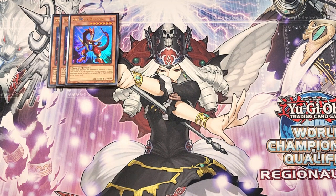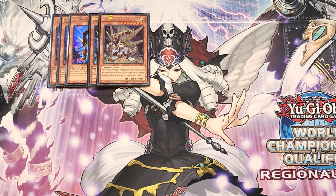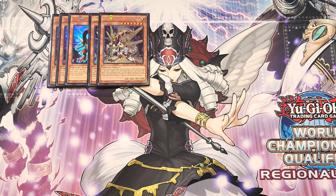We then play two copies of Odd Eyes Saber Dragon. If this card is in your hand, you can tribute a light monster and then send an Odd Eyes Dragon from your hand, deck, or your side of the field to the graveyard, and if you do, special summon this card — a pretty good effect to instantly get a boss monster on the field. It also destroys one monster your opponent controls when this card destroys a monster in battle, and it comes out at 2800 attack points.